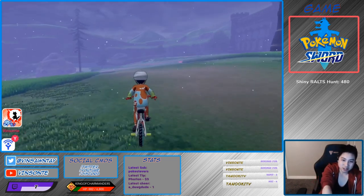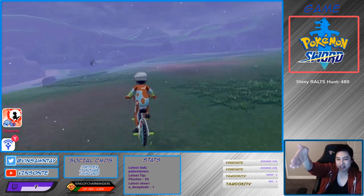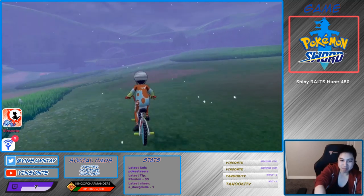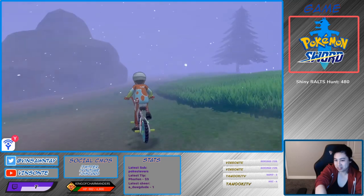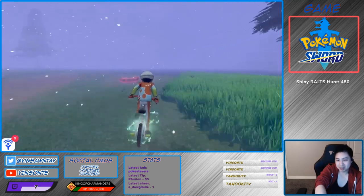So we're going to go to the right here after you fly to the topmost Wild Area fly point. We're going to make our way to the same den that Pikachu is at. So if you saw that video, it's pretty much the same one because we want a purple beam.